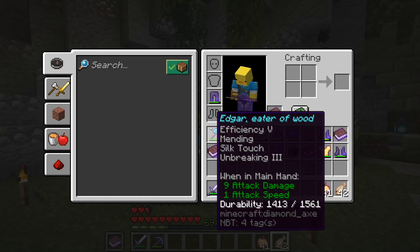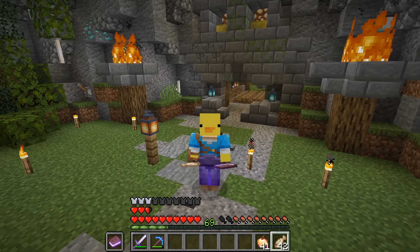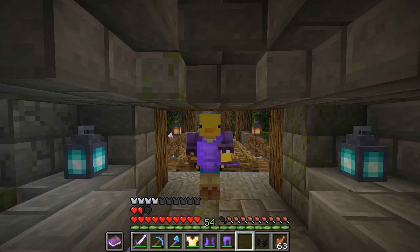The next item we have are the necromancer leggings, which are Protection 6, Unbreaking 10, Netherite 8 legs that suck regeneration from sacred blocks, increase your health pool by 30%, and accumulate one undead soul. The leggings themselves aren't anything too special, but they do have a really good interaction with the bone path spellbook, which we'll get into later.